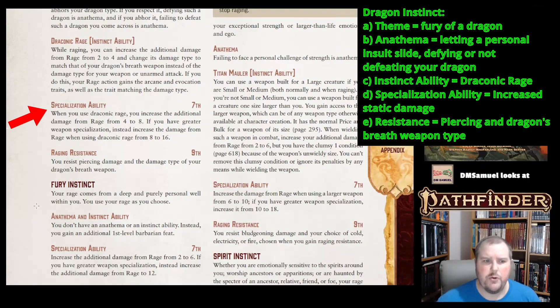Your Rage action gains the Arcane and Evocation traits, plus the trait matching the damage type — for example, a brass dragon would include fire damage. At 7th level, your specialization ability takes rage damage from four to eight. At 15th level with Greater Weapon Specialization, it goes from eight to sixteen — that's a lot of extra rage damage. At ninth level, you get resistance to piercing damage and the damage type related to your dragon's breath weapon.